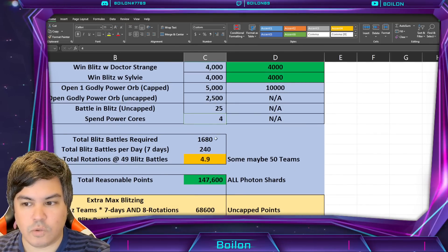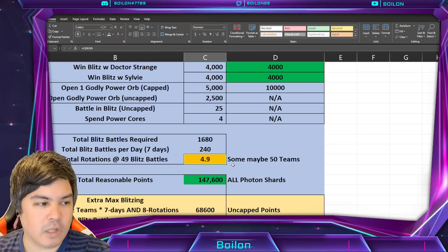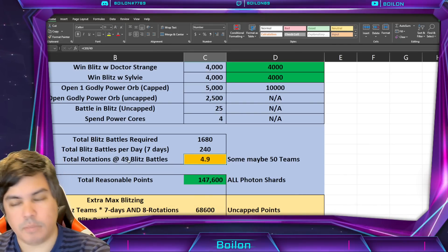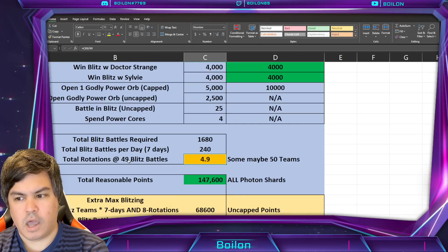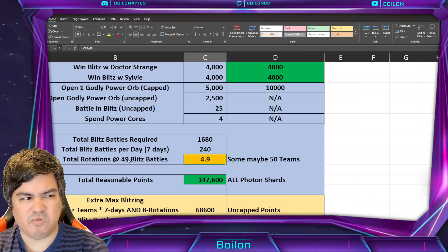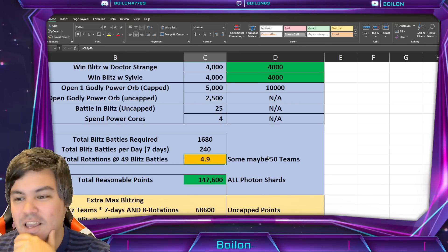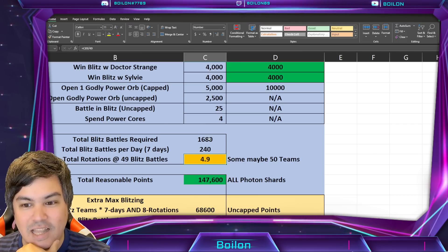The total amount of Blitz battles you're going to need is 1,680. Over seven days, that's 240 Blitz battles per day — approximately five Blitz rotations at 49 battles per rotation. Normally I do my calculations at 45 when it comes to Blitz wins, but because this is just cycling through your teams and it doesn't matter if you win or lose, it should be quite viable. Maybe some people have that 50th team, with Photon or Super Skrull, but I don't — so that's about five rotations a day for seven days to get to 1,680.